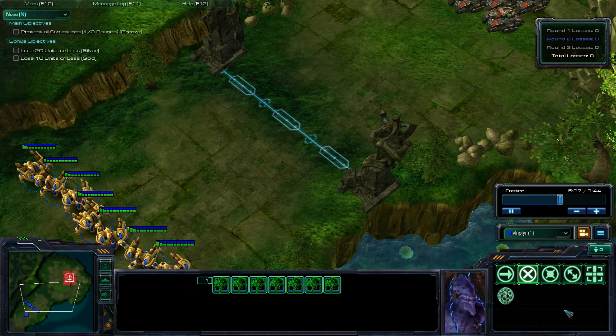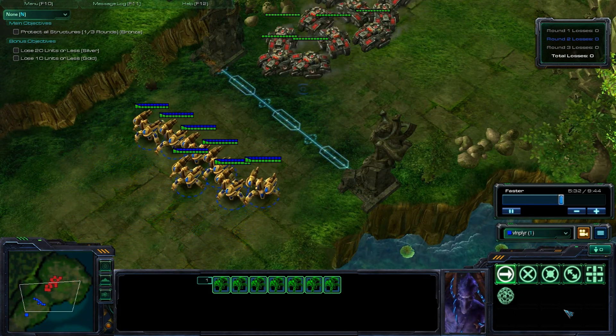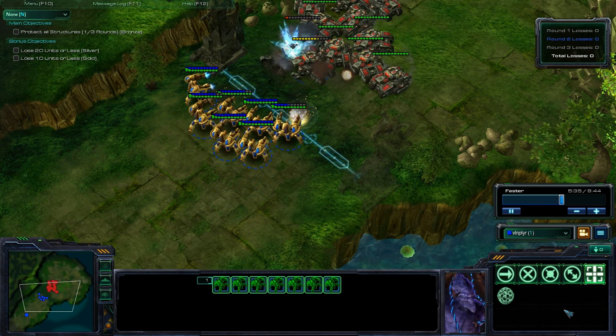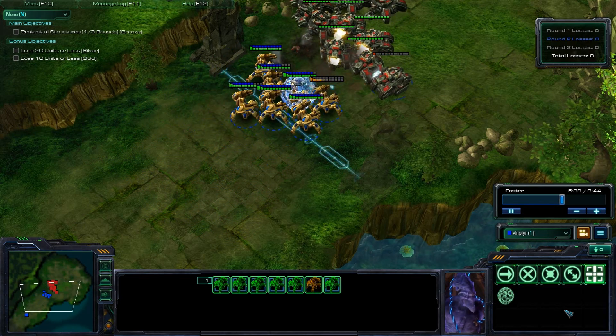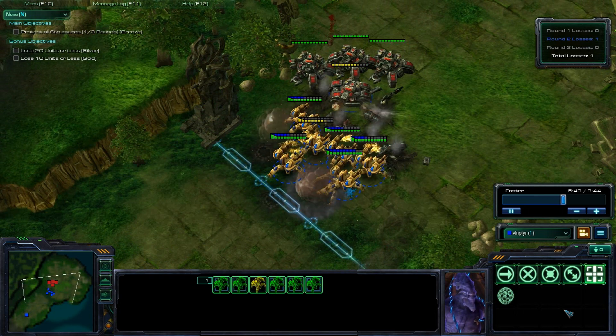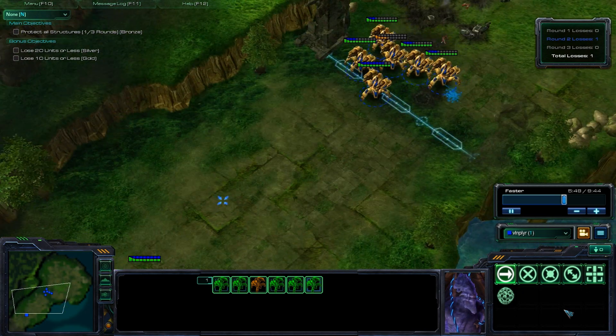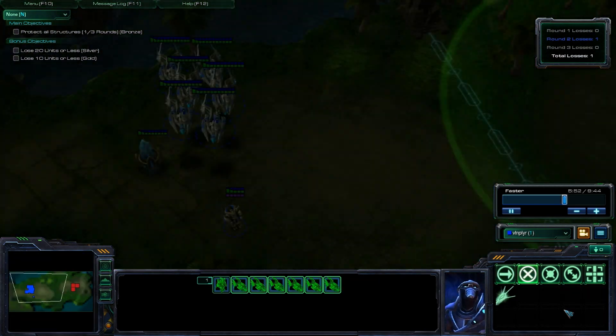Here on the Siege Tanks, they do have Siege Mode, so you need to get to them as quickly as possible. Specifically target one unit, pull forward, target a unit, pull forward — just repeat that process over and over so you're constantly within range of all the units and can do as much damage as possible. In this particular instance, I only lost one unit — one Immortal.